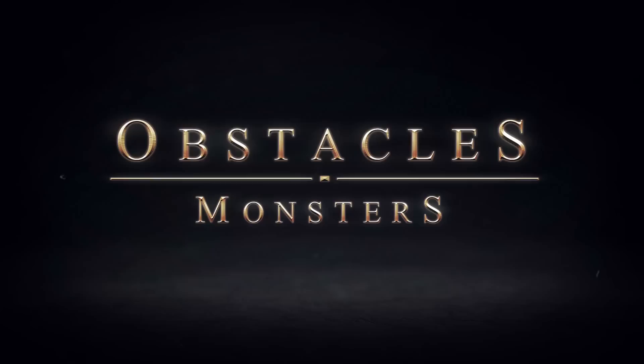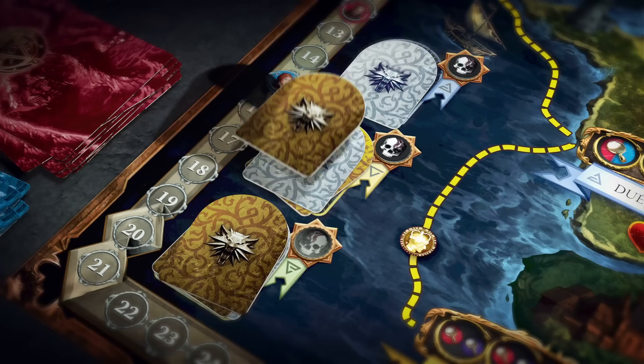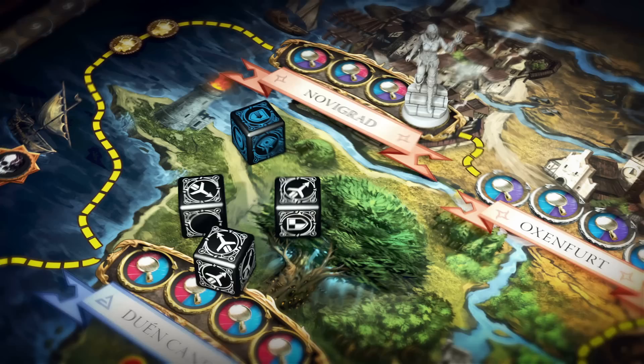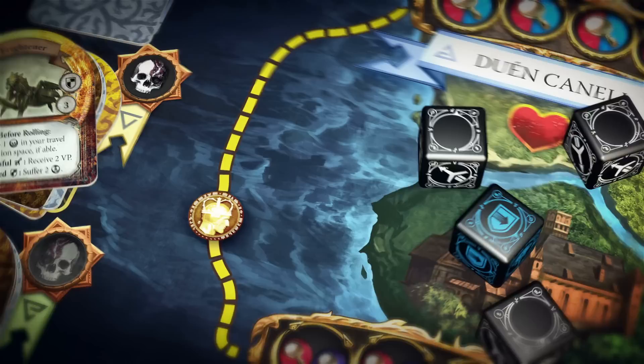Monsters are another type of obstacle. Certain game effects spawn monsters on the board face down. Each obstacle zone can contain any number of monster tokens. When a hero encounters a face-down monster token, he flips it face up to discover which monster he will fight against in battle. If the hero defeats the monster, it is removed from the board and returned to the bottom of its stack. If the hero does not defeat the monster, then its token remains face up in its current obstacle zone.